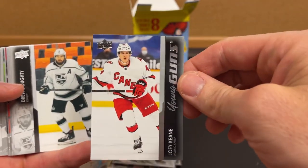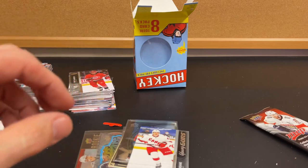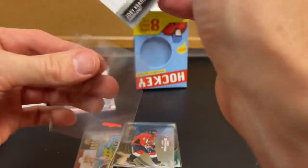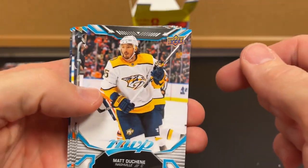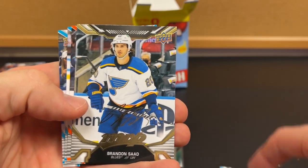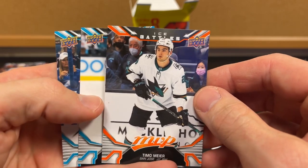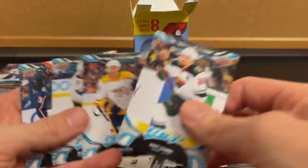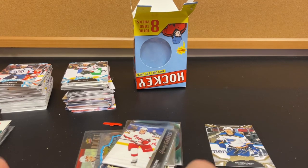Young Gun — throw that one to the side. So three Young Guns. Last pack — there you kind of have it: pretty much all Upper Deck variations. Old school, old signature style. This would be like the orange or Ice Battles — I'm guessing it's one in every pack, except no rookie in this pack. So there it is — your two boxes of hockey. That probably could have been way quicker, but now you can see what packs to expect, which probably isn't a surprise.